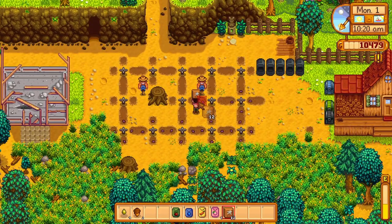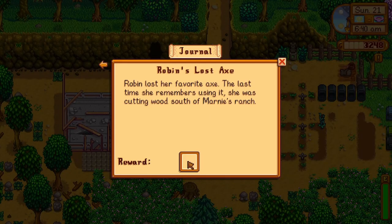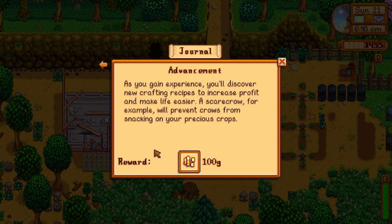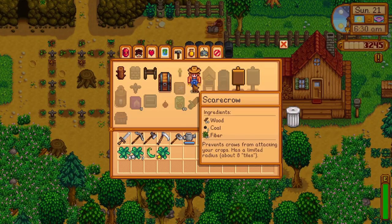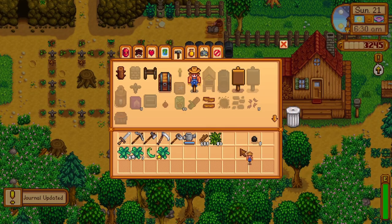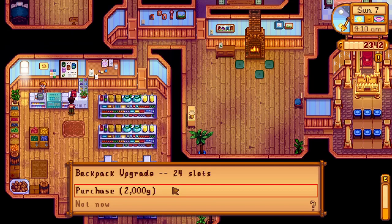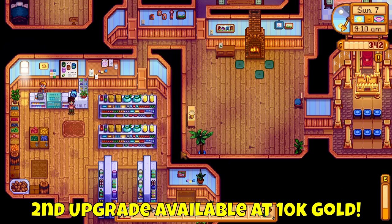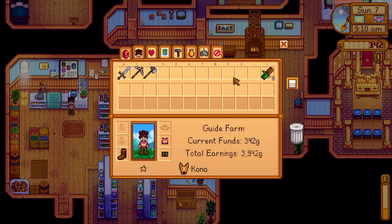During your playthrough you should notice an exclamation mark in the top right. Here you'll find tasks you can complete that reward you with gold and sometimes items — earlier tasks give a decent amount of money, so complete these as early as possible. Also, you can upgrade your backpack at Pierre's General Store for only 2,000 gold for your first upgrade, gaining an extra row of space. Consider buying this as early as possible, especially if you're running out of room.